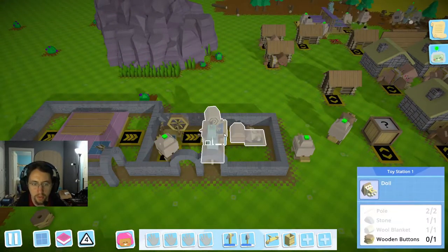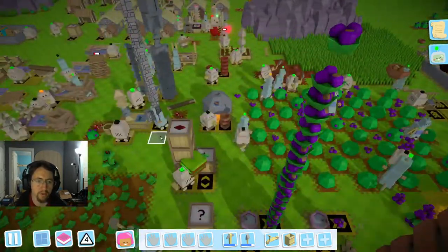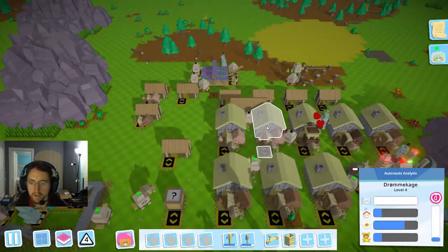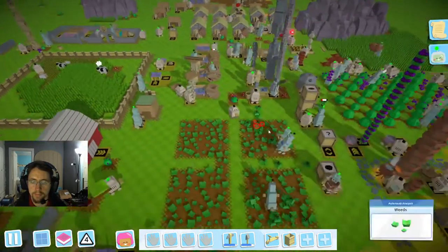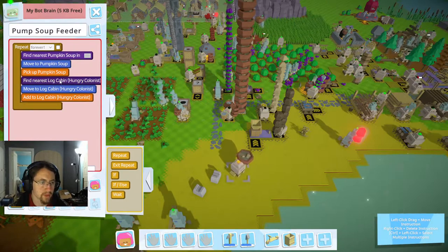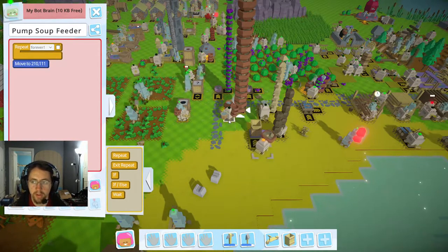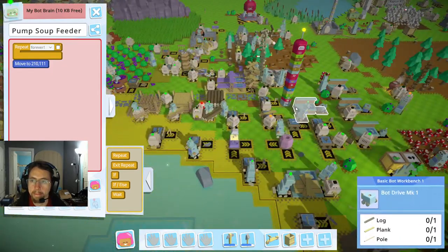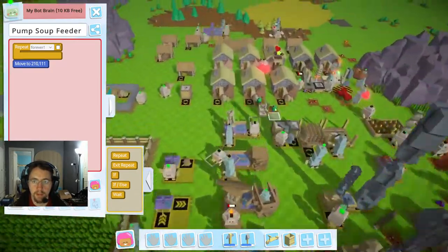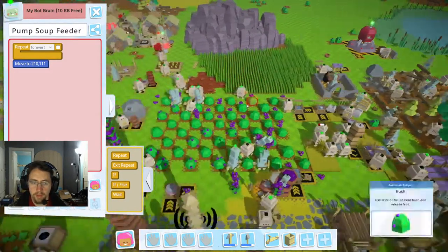So we're waiting on — what are we waiting on here? That's being made right here. So we're waiting on dough, constantly. We've got plenty of pumpkin soup — this is only a tier 3. Let's go ahead and we'll just get a bot here, record him, and basically get them to fill in and add a little bit to these. We're constantly waiting for the dough there.